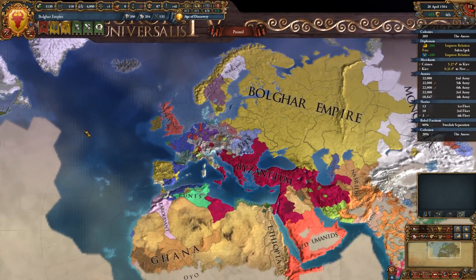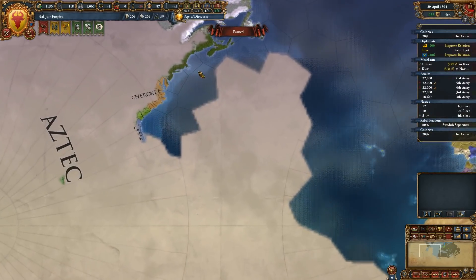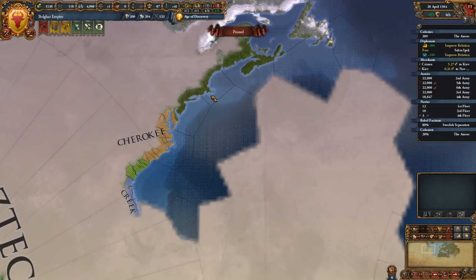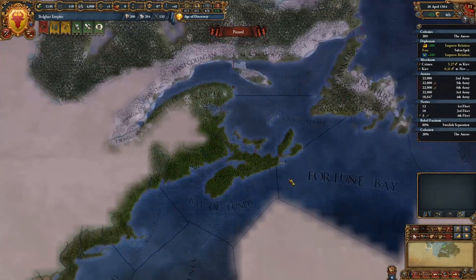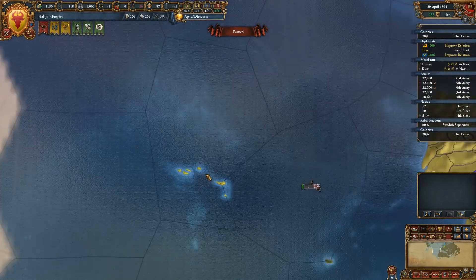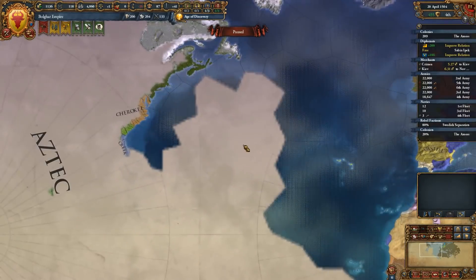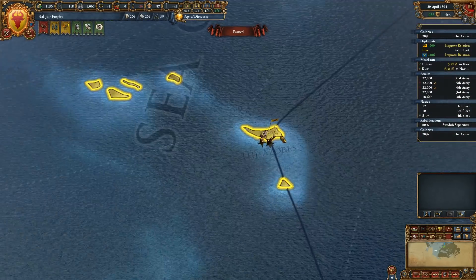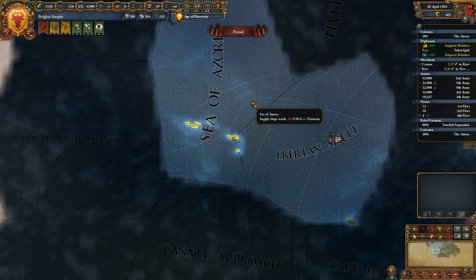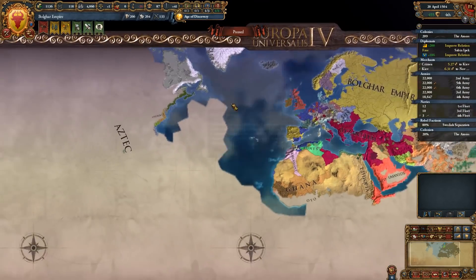And we were able to also increase our colonial range enough that we were able to get some exploration done. So we have actually explored the American East Coast for the first time, though we don't have enough colonial range to actually send any colonists. But we are establishing a colony on the Azores, and that may get us the range we need. Either that, or we'll get the tech that will extend our colonial range enough to get to the American coast.